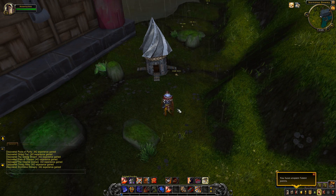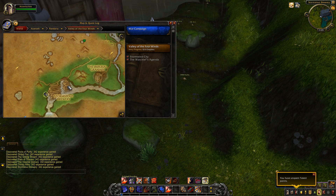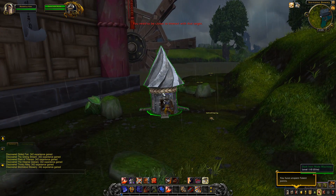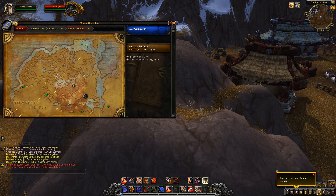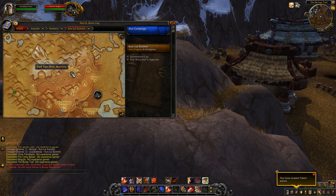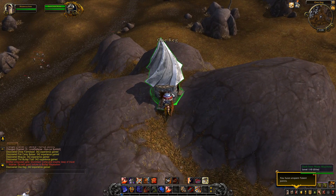The eleventh Dark Iron Mole Machine — we're in Pandaria now, in the Valley of the Four Winds — and it's right beside the Stormstout Brewery, to the west side of it. That's the eleventh Dark Iron Mole Machine. Dark Iron Mole Machine twelve in Pandaria, the last one in Pandaria, is in Kun-Lai Summit. It's right beside One Keg, right below One Keg. Click that for the twelfth Dark Iron Mole Machine.